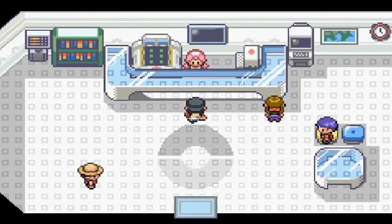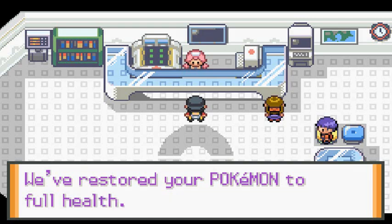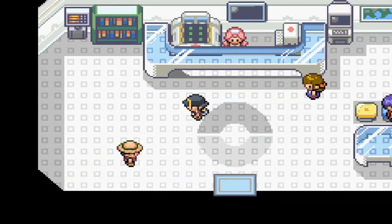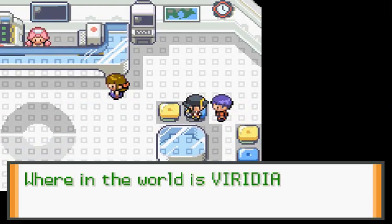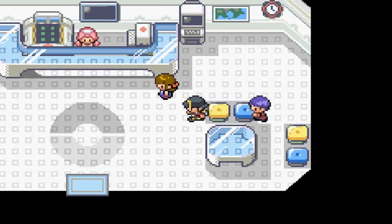Let's talk to the lady and heal our Pokemon. Back to full health. An NPC says: 'I heard that the gym in Cinnabar is gone — I wonder what became of the gym leader. My dream is to become a gym leader.' And another NPC asks: 'Where in the world is the Viridian gym leader? I wanted to challenge him.'